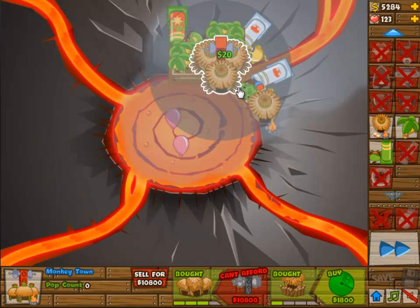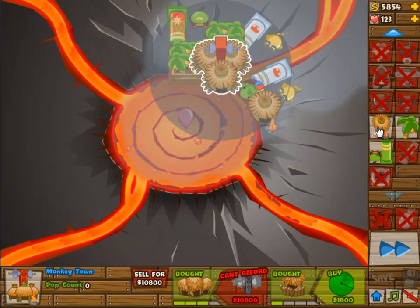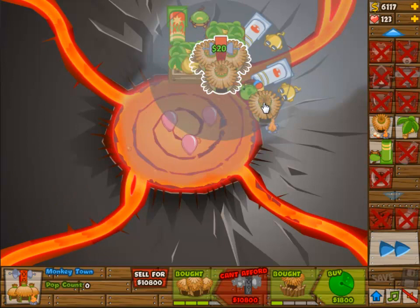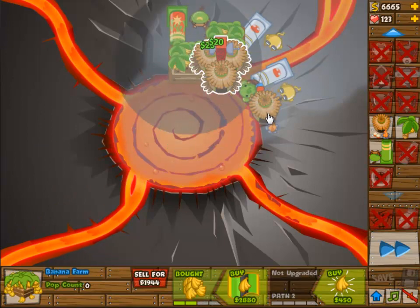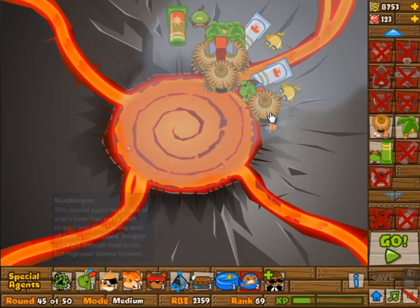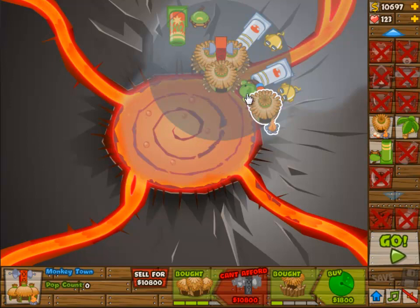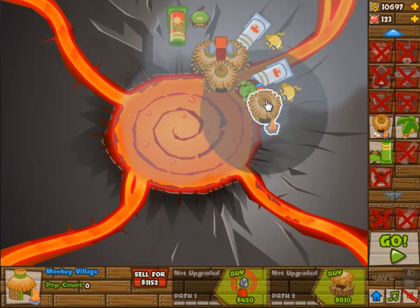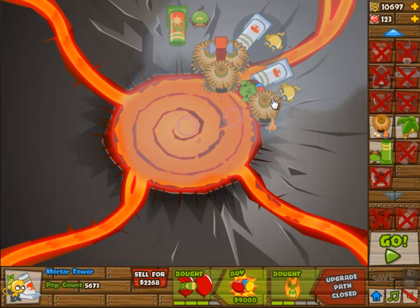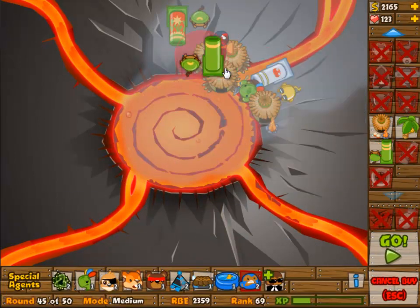You will have to sell some stuff, because you don't get enough to actually get that upgrade — it's 10,800 now. Around round 45, I'm selling two banana farms, and I have to unfortunately sell one of the mortars. I don't really want to, but I have to because I don't have enough. That means I now have enough.